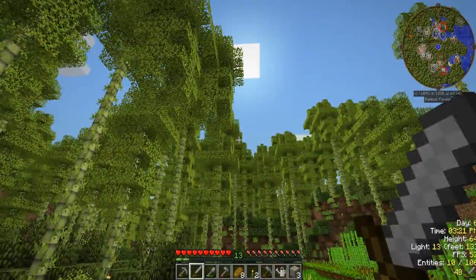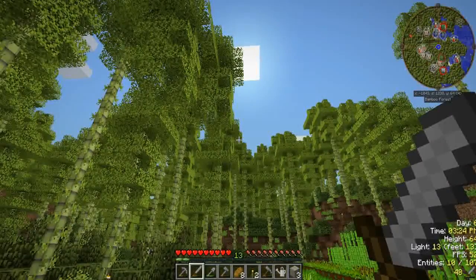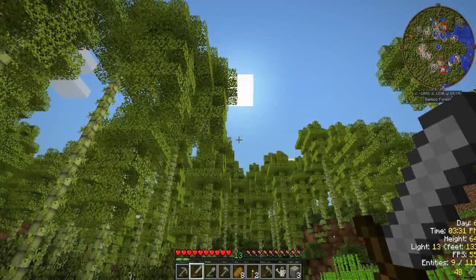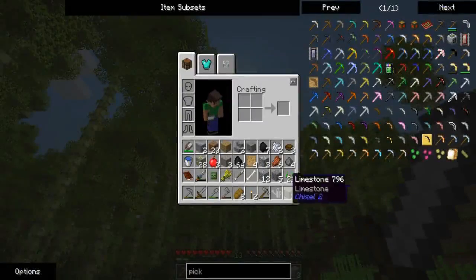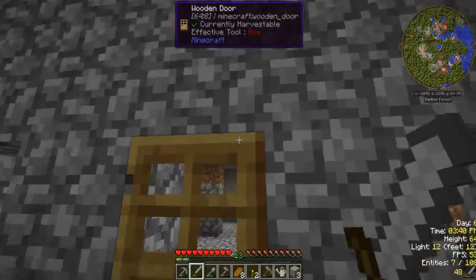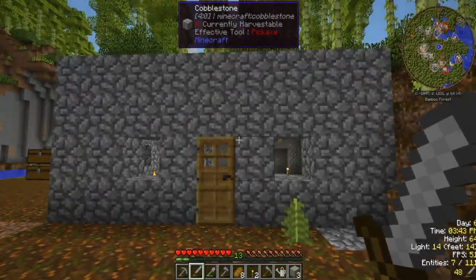Welcome back everyone to another episode — we're now in episode 2 of Space Astronomy. I've been doing lots of stuff off camera, thinking and planning on what to do. I actually built something behind me; it's not much but it's a simple shelter. I'll worry about designs later.